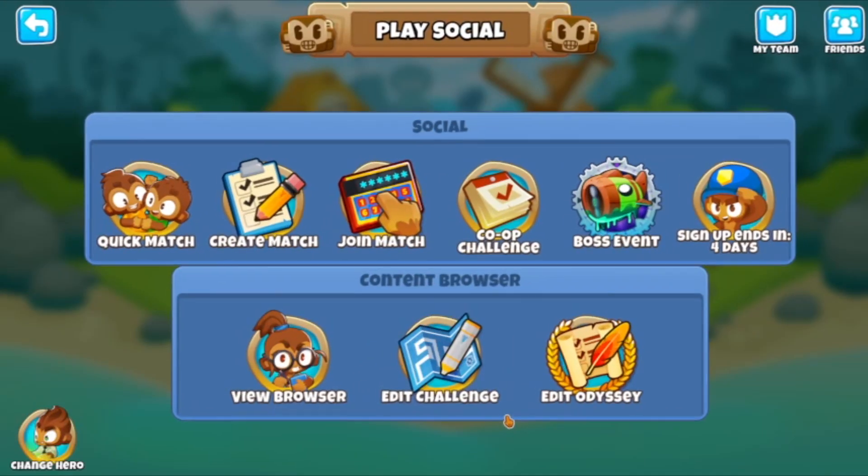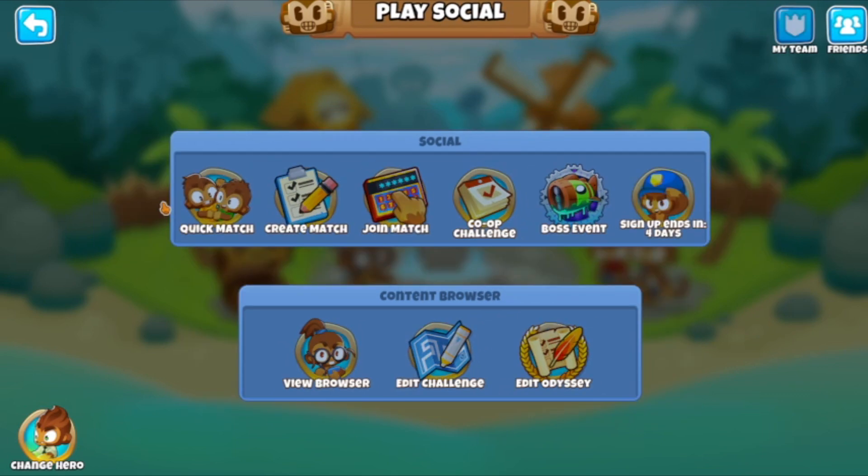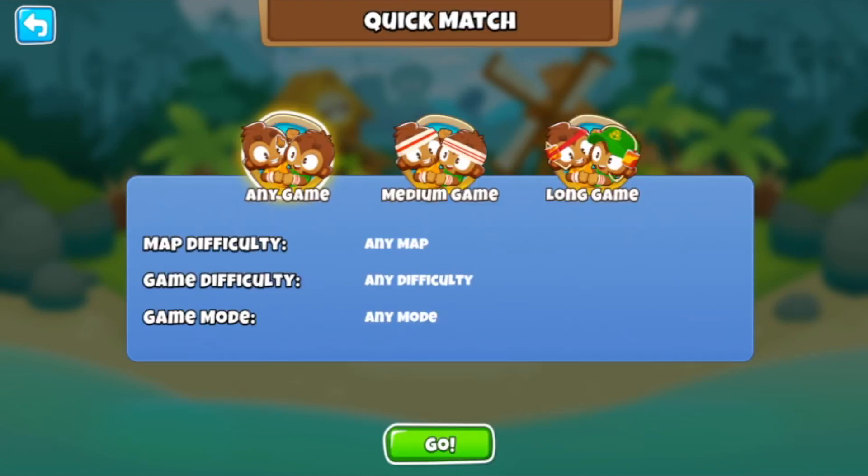I usually play social because I like social games and I like playing with people. So let's see — I'm going to go to quick match. I'm going to leave it on any difficulty, any game. I'm going to hit go and I'm going to use the escape button to cancel out if I don't like what I see. So I'm going to hit go.